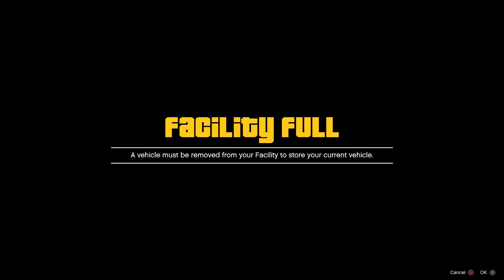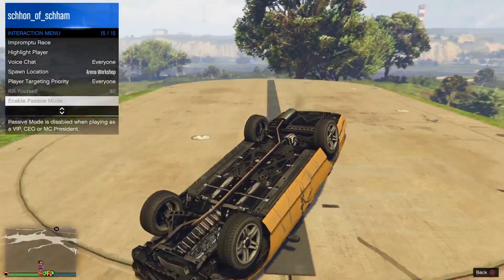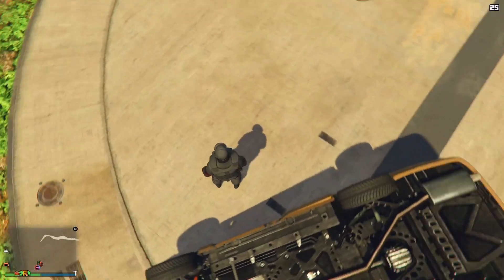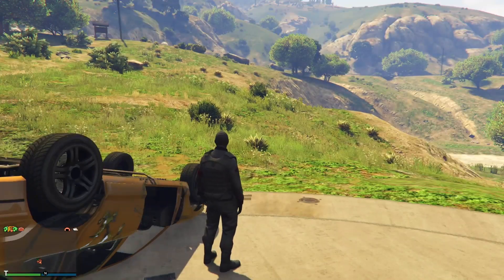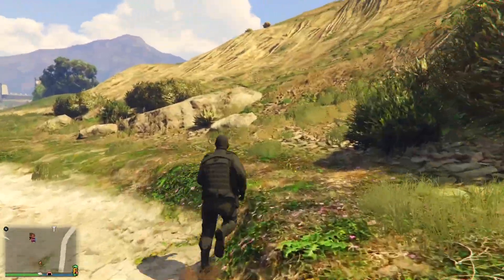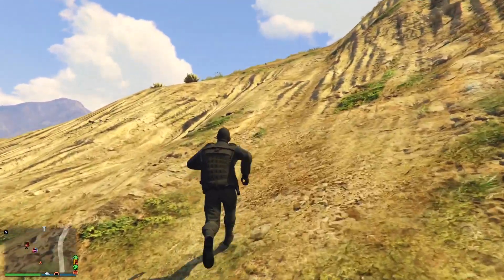You actually want to stay upside down. Once your friend confirms you are upside down, press X to confirm the setting. Once confirmed, hop out of your vehicle and pull up the interaction menu, then head to the second-to-last option to kill yourself. If you are on a cooldown, tell your friend to kill you in any way. Before continuing, make sure your facility is full — otherwise this glitch will not work.